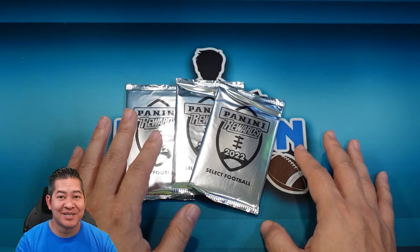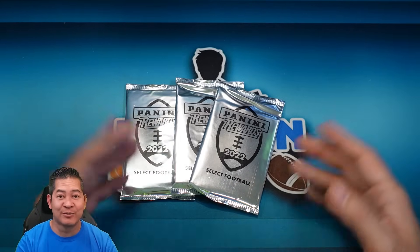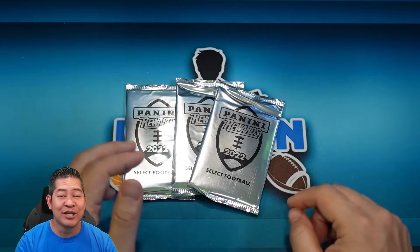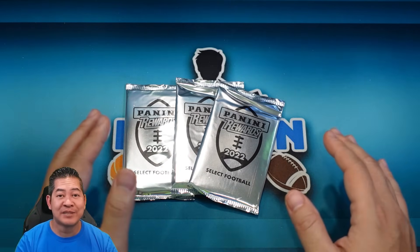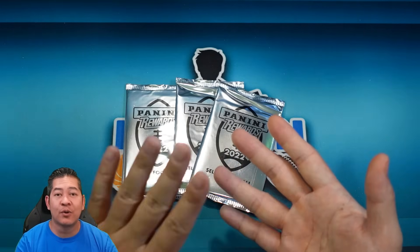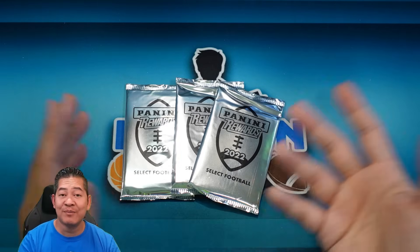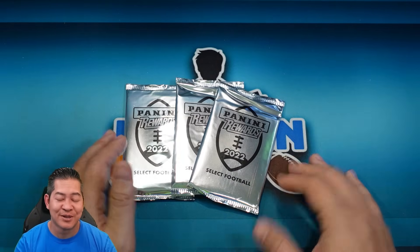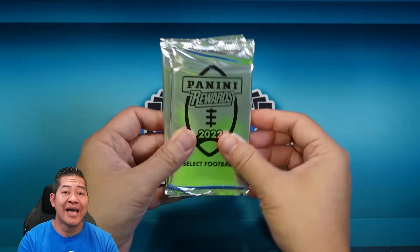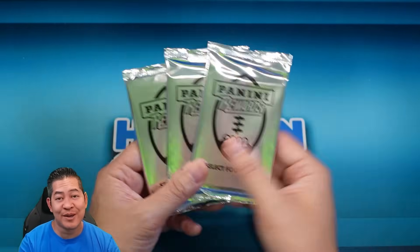There aren't any one-of-ones in this, so the ceiling is not as high as in the white sparkle packs where you can pull the one-of-ones, but still these are some of the best-looking parallels. The top chases are going to be Brock Purdy, Kenny Pickett, one of the top QBs. The field or suite level are the higher levels and the top chases. We're going to do three packs today, 15 cards total, so it's going to be a pretty quick rip.